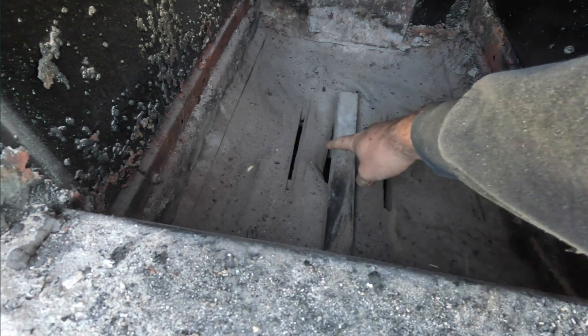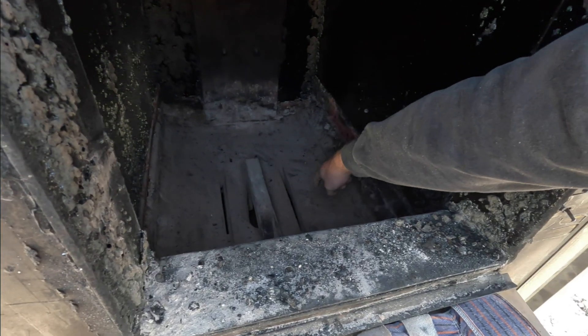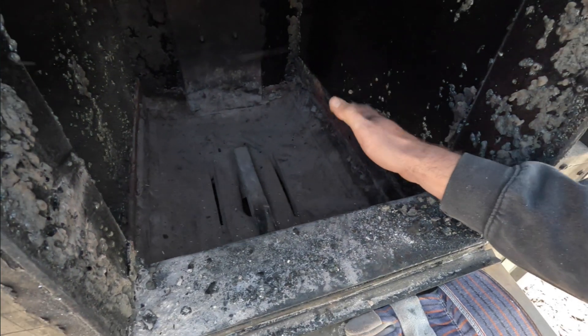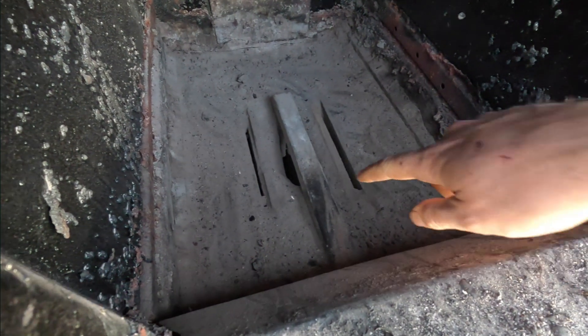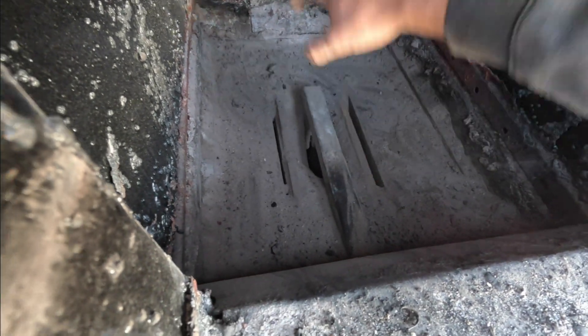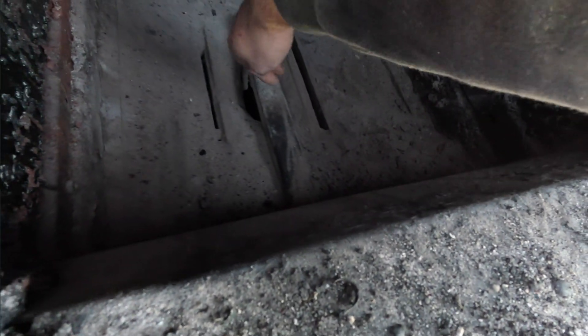Now I have the ash cleaned up. I'm going to show you where the bricks are and what has to come out. You see these two lines here? Those gaps aren't actually supposed to be there — I thought they were supposed to be actual air limits when I got it, but turns out they're not. You can see how big that hole is where all my coals are just falling right into. This side's not so bad, but this side is huge.